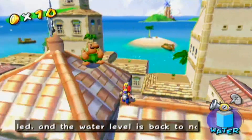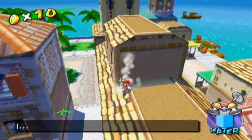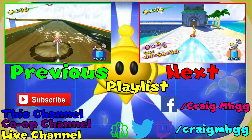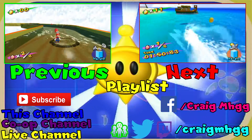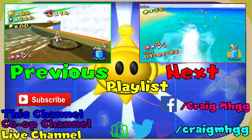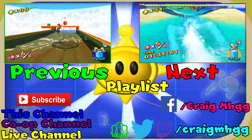Thank you guys all for watching. Please rate, comment, and subscribe. Hopefully see you guys all next time. We're going to be getting the 100-coin Shine Sprite of Delfino Plaza, plus we're going to be going back to the area we haven't been since episode one — yes, I mean the Airstrip. Please see you guys all then. Bye!